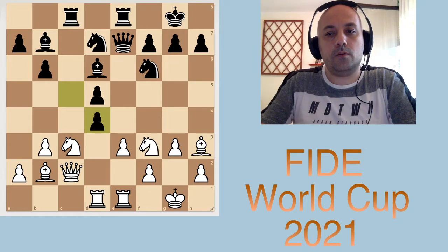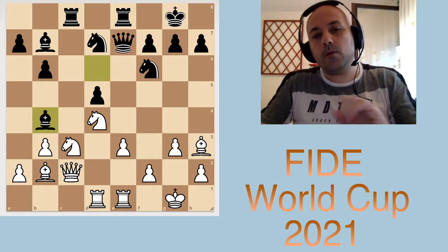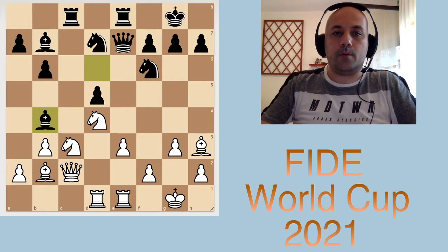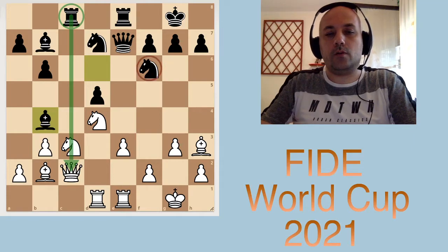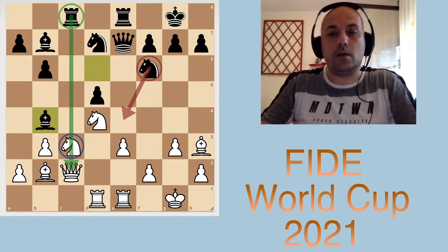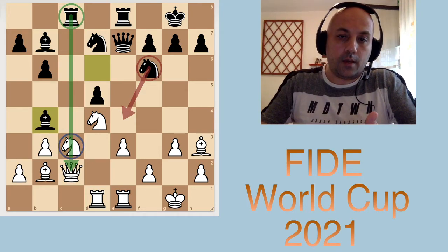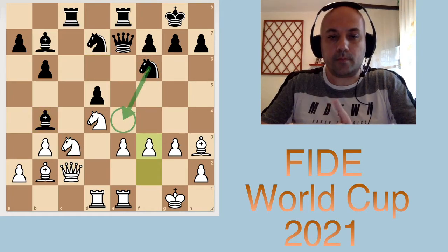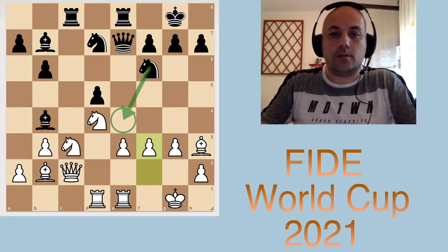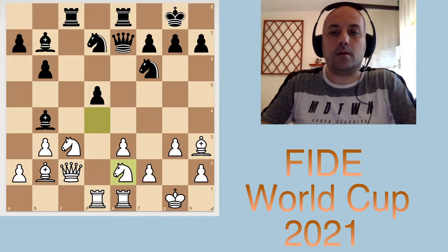We had cxd4, Nxd4, and Bb4. Now we can see the problem: this rook is exerting pressure along the c-file, so moves like Nd4 could already be a threat with pressure on the c3 knight — not easy to defend. That's why a move like f3 would make sense to control this square and stop the knight from intruding.